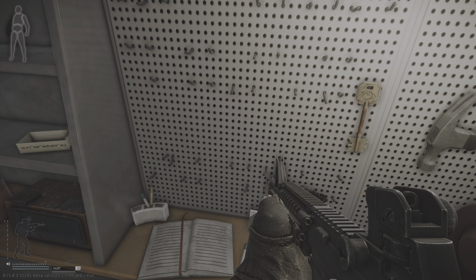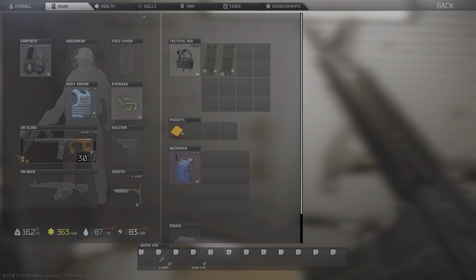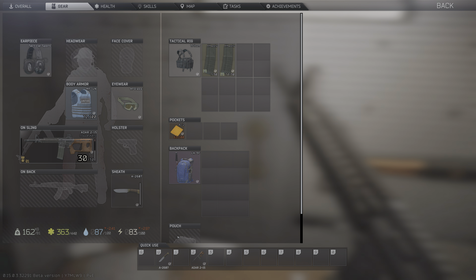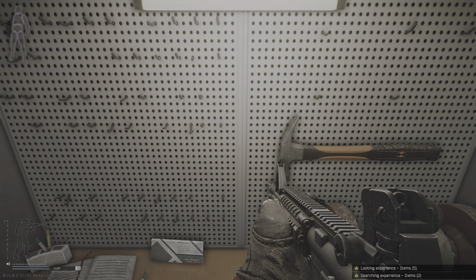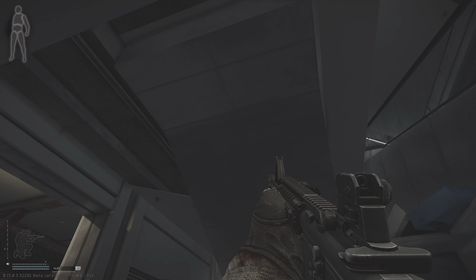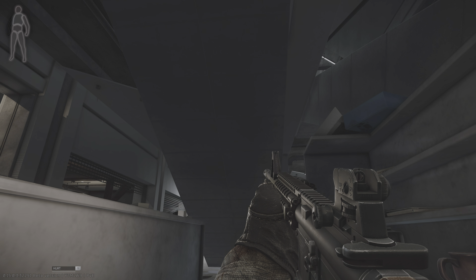We are standing in the very place that you need to go to be able to do it. We're on our scav, and if you've noticed, we have max scav rep. I would recommend doing this on a scav with max scav rep, because there's a boss spawn right above us, and if you don't have max scav rep, even as a scav, every scav in the area is going to attack you.